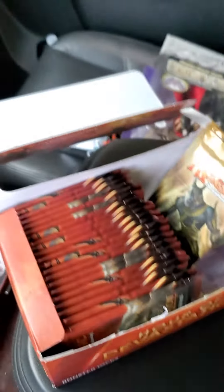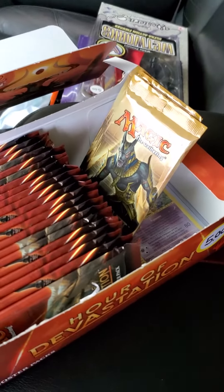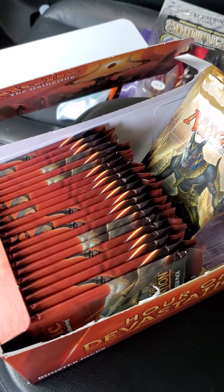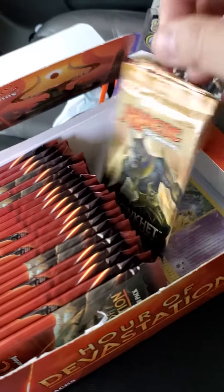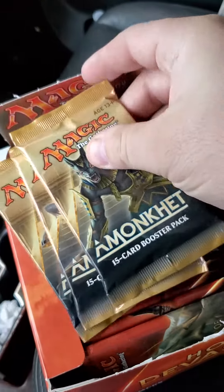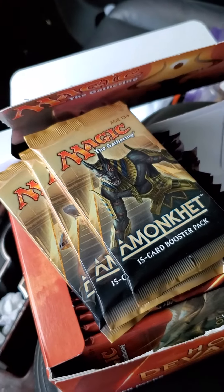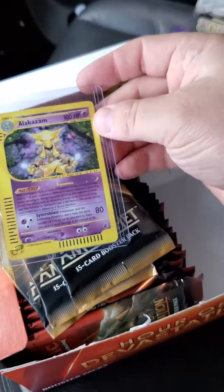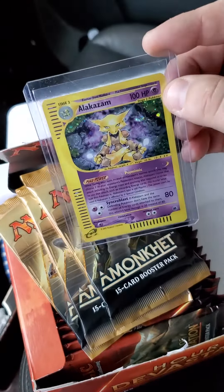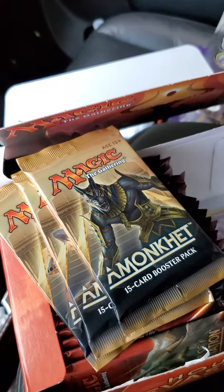All right, so I just went ahead and went to this card shop local to me about a half hour away. They had some Hour of Devastation. They had Amonkhet — they had 30 packs of Amonkhet. I didn't really go that far, but I also got this nice little Alakazam here from Expedition.